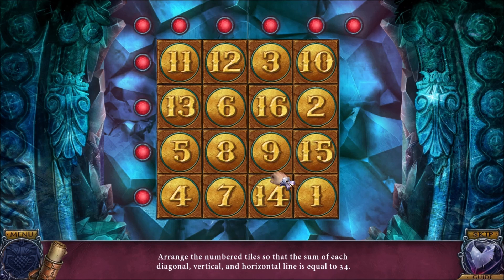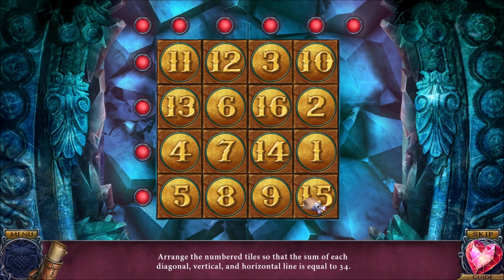Okay. I arranged a number of tiles so the sum of each diagonal, vertical, and horizontal line equals 34. Math! I'm so terrible at this. I would be able to do it if it's vertical and horizontal, maybe. Okay, so 34.